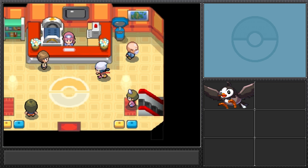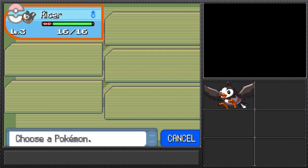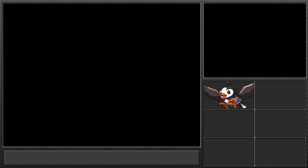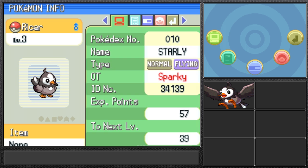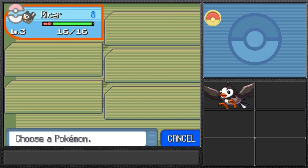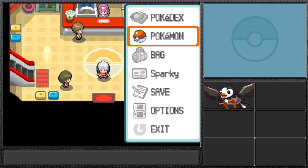I am able to use HM slaves, so I'll probably have other Pokemon besides flying types but I won't use them in battle. We did it — we got our very first bird Pokemon, Mr. Ricer! Checking the stats: high attack and very good speed. Thank you so much for watching, like and subscribe, and I hope to see you next episode!